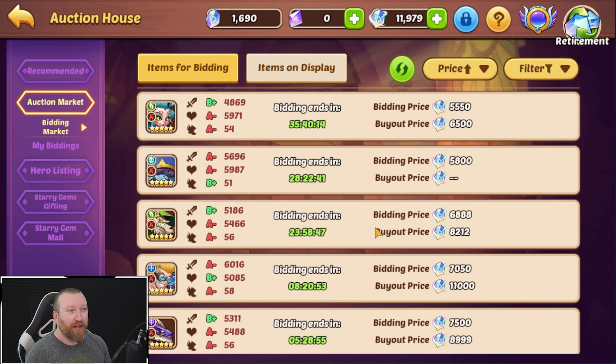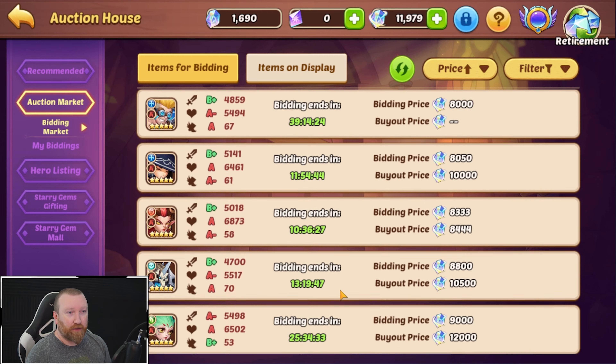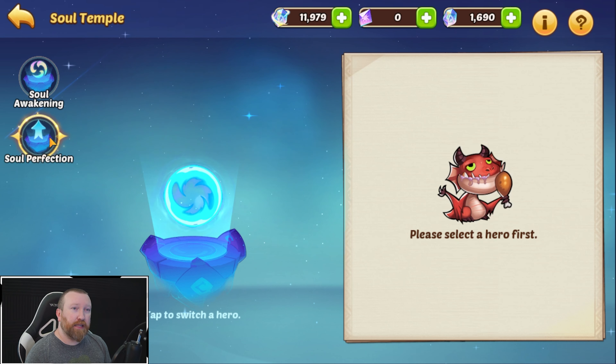I want to buy a jar - I'm just gonna buy the jar. There's no way I'm taking a B+ jar and upgrading her into an A minus. It would just be a complete waste of resources. Really, really bad.